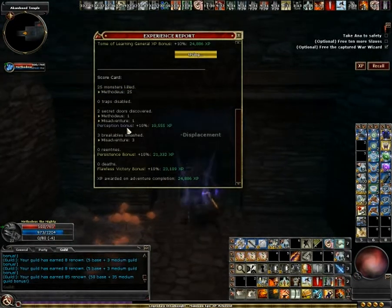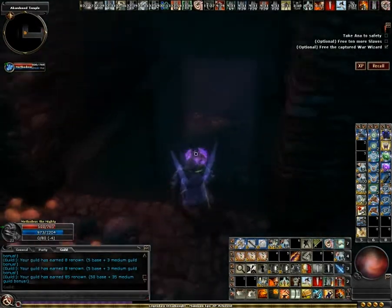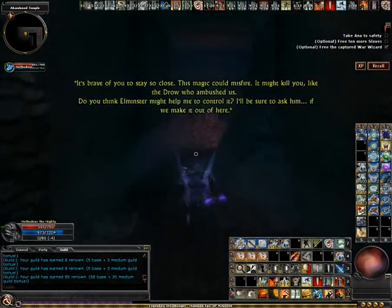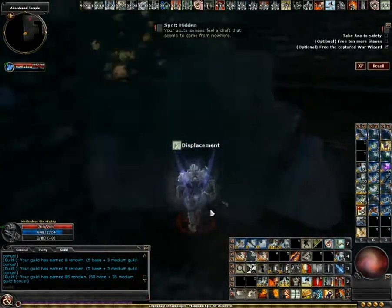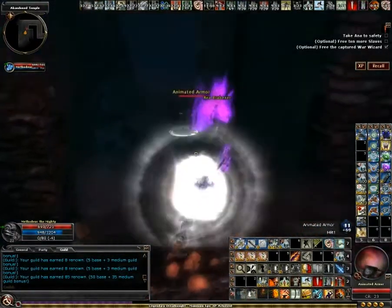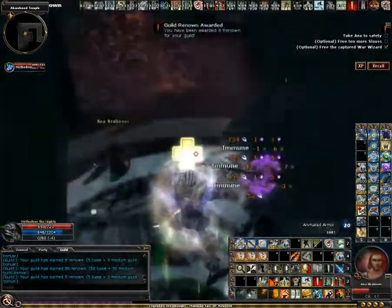Finding two secret doors gives us the perception bonus, which is 10% of the base XP. Don't forget to keep an eye on Anna — she will sometimes get attacked from behind.